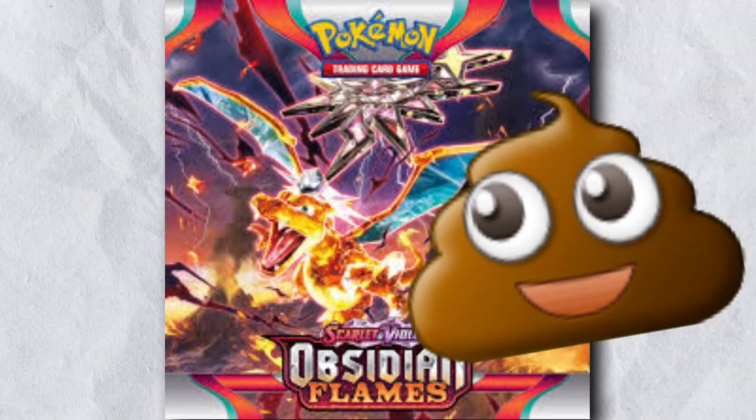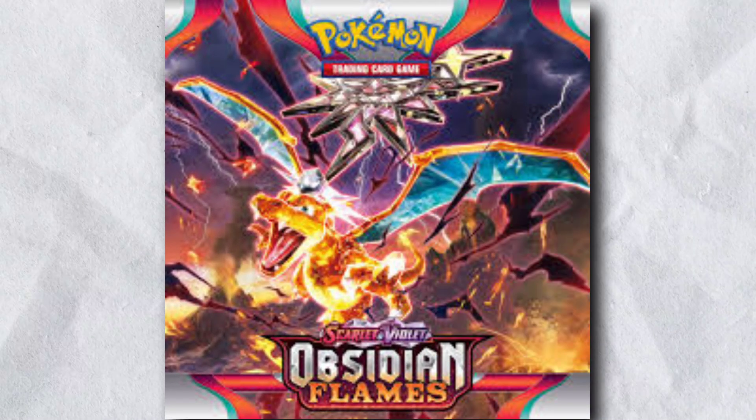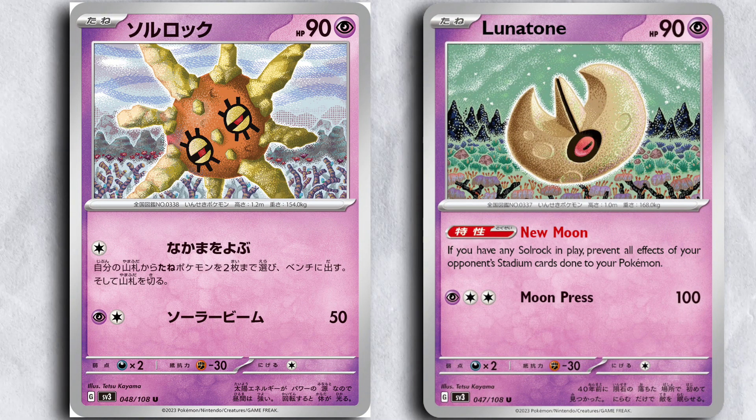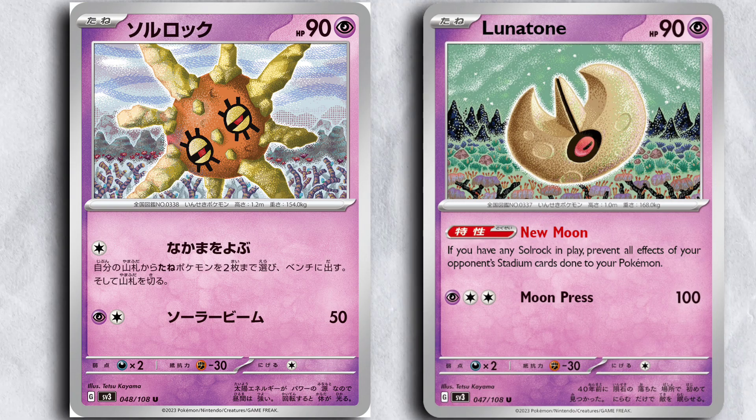Overall I was not super impressed with the Obsidian Flames set — there were a few cards that I'll cover in upcoming videos. But right now I just think Lunatone and Solrock are the most unique cards from the new set. The previous set was a total banger and this one is a bit of a letdown, but there are a few cards we'll explore in the coming days. Thanks for watching — hope you have a great day and I'll catch you in the next one.